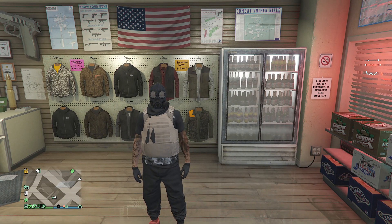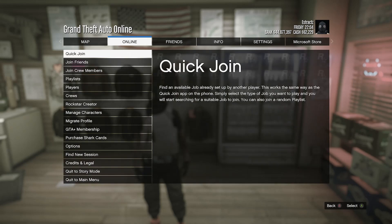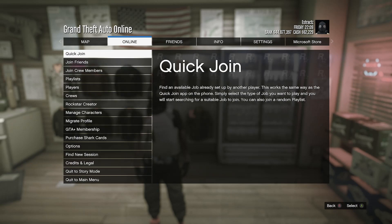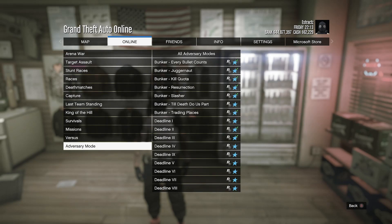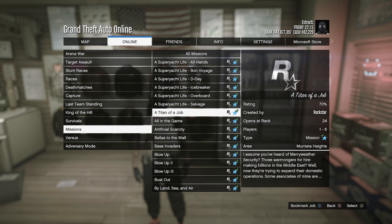I'm on new gen consoles but this works on both gen consoles. Hit pause, scroll to online — where mine says quick job, for you it might say play job — click on that. For me I had to click on quick job and then play job. After you do that, scroll down to Rockstar Created, click on Rockstar Created, scroll down to missions, click on missions, and look for the job called A Titan of a Job and start up that job.